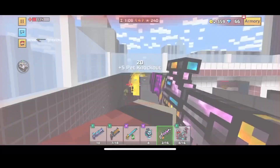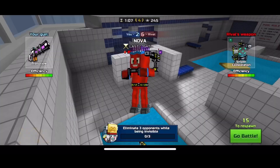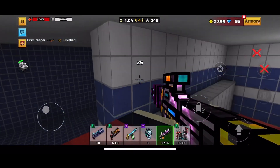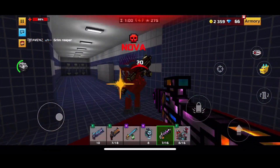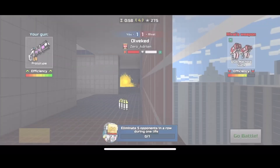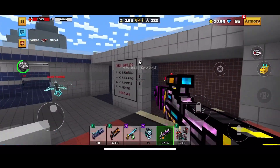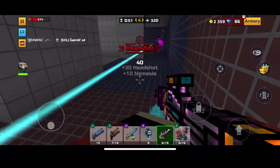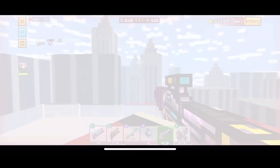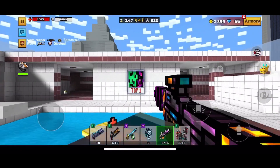The prototype was added in the earlier times of the game — it's not a new weapon. This new mythical trader van just brought it back as a mythical weapon. When I bought it, it was cheaper because I already owned the weapon, so I was just buying the mythical status and the cool new skin that came with it.